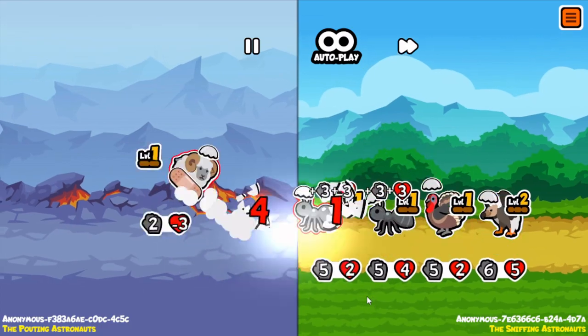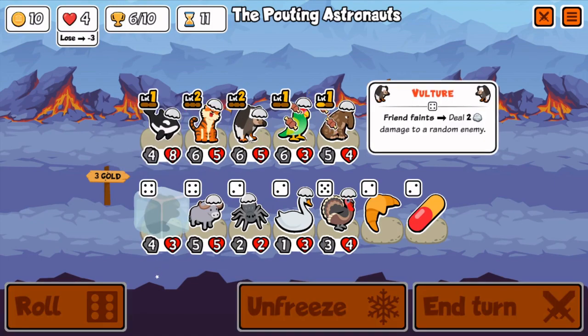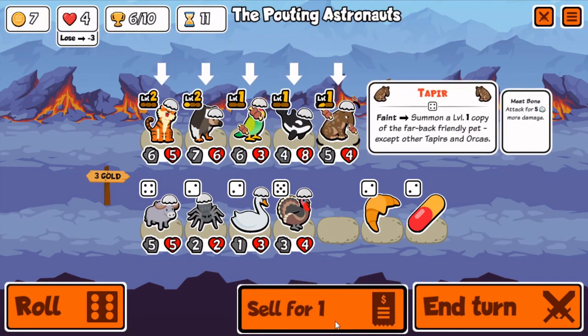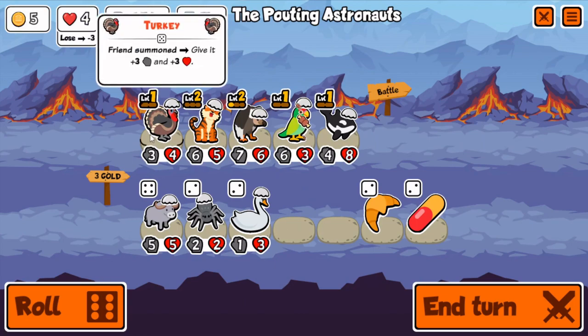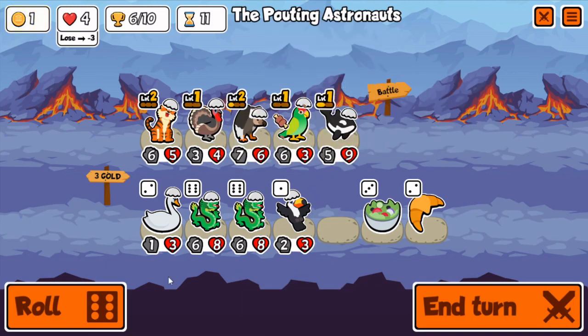Here my Vulture dies to his, which is unlucky, so I just lose that — but that's okay. Vulture teams can destroy regular scaling teams even if they have lots of stats, because the Orca or whatever is summoning stuff will summon a lot of stuff. The animals in this new pack are really good at summoning a lot.